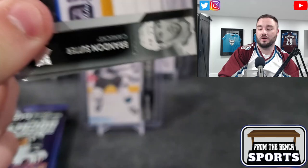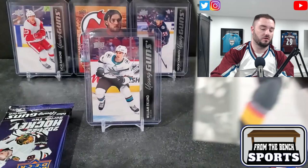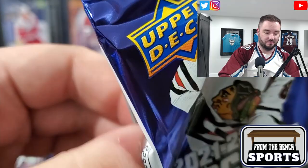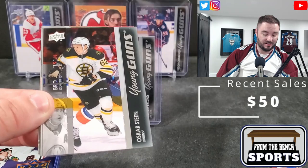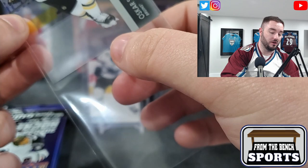Thank you guys for watching - if you haven't yet, hit like and subscribe. I do lots of hockey content and will have some retail football coming in from Walmart. There we go - a Marquee Rookie of Daniel Walcott for the Tampa Bay Lightning. I'd rather take Marquee rookie stuff and cool inserts over certain other inserts. Connor Hellebuyck - we got a Clear Cut here. A Young Guns Clear Cut - not a massive name but it's a Young Guns Clear Cut. Oscar Steen, I told you I could feel it getting hotter.